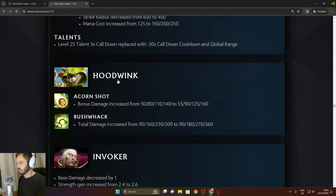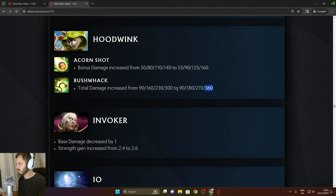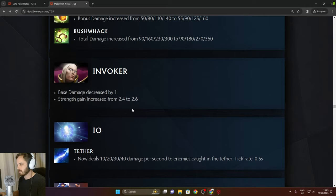Hoodwink: bonus damage on first shot increased — in the late game increased by 20, really good. Bushwhack total damage decreased in the late game by 60 — pretty significant. Invoker: base damage decreased by 1, strength gain increased by 0.2.